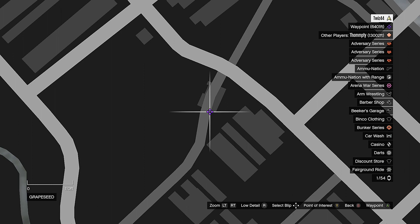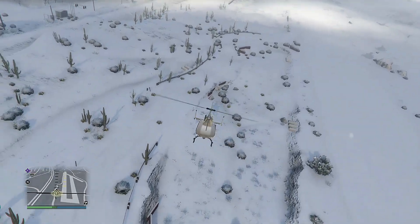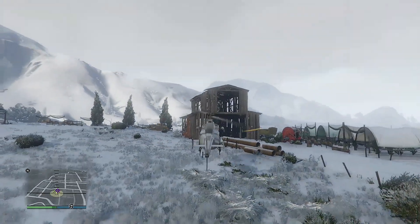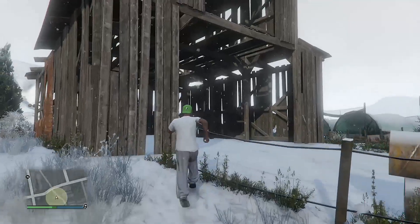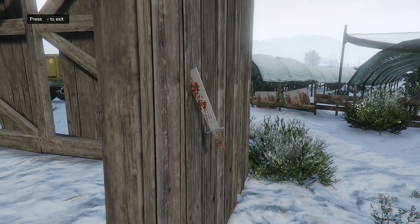If you like the video and the content, hit the subscribe button and the like button — it helps me out a lot and lets me know you're enjoying the content. The third clue is by a broken down barn. It's a bloody hatchet hanging in the wall — easy to spot. Like I said, you can feel the vibration in your remote once you get closer.